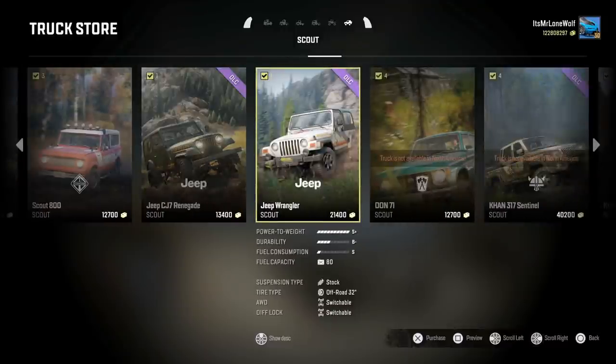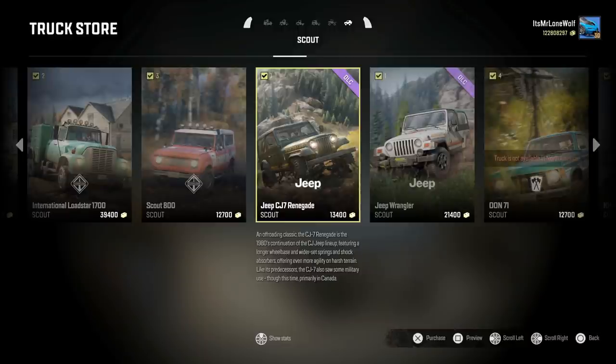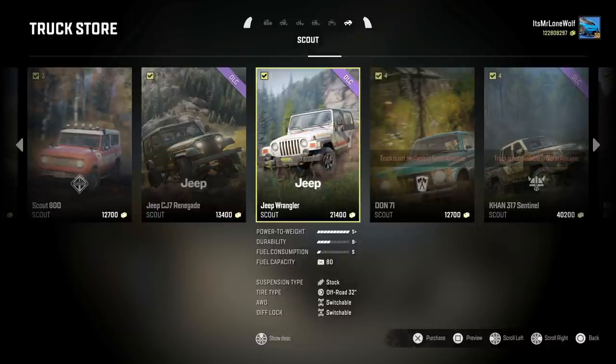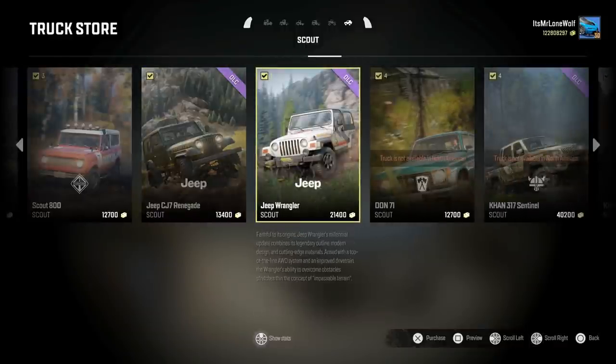So you've got two vehicles: you've got the Jeep CJ7 or something, and then you've got the Jeep Wrangler. To be honest, they're pretty similar as you can see as I'm flicking through. The power-to-weight ratio is at the low end on the CJ7, whereas on the Jeep Wrangler it's S-plus and filled out. From the description, the CJ7 is the 1980s version, and the Wrangler is a more updated, facelifted version. I wish the game told us the actual weight of the vehicles.